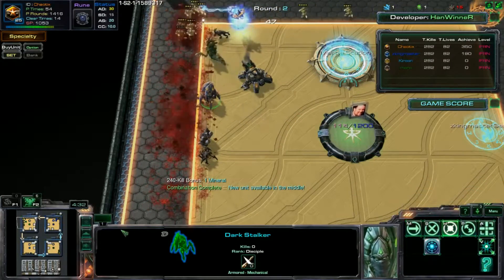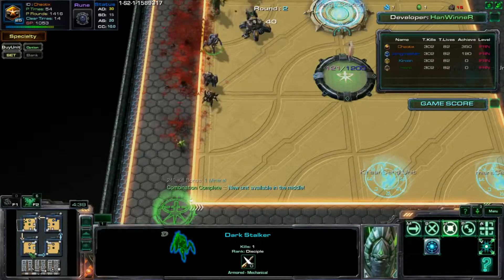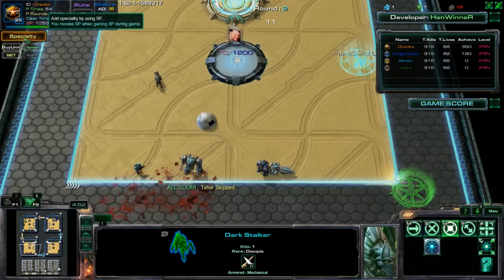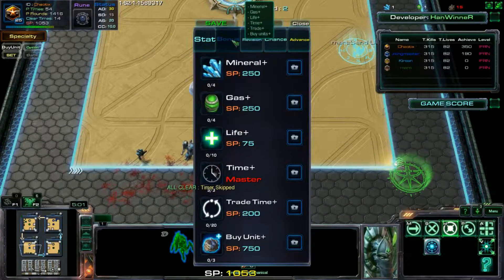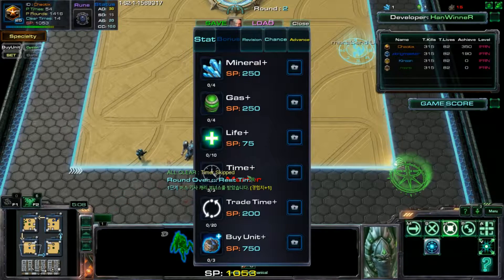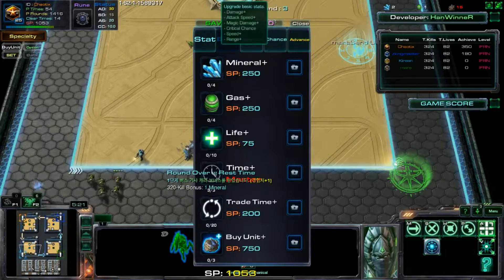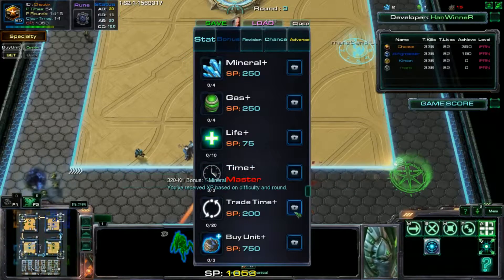Who is leaking to me? That was me - I'm at your top but I'm also getting leaked by the person to my right. Now that we have a moment and aren't about to die: at your top-left corner there's a button that says Specialty. Click on that, you can spend points to upgrade certain things. Click on the Bonus tab and purchase as much Time Plus as you can, then get Trade Time.